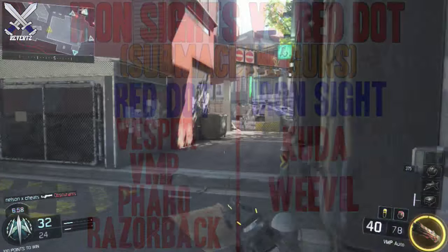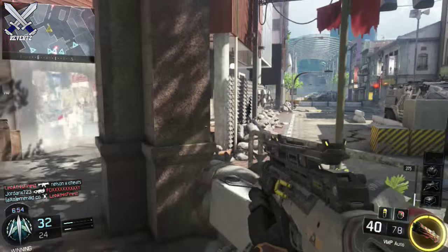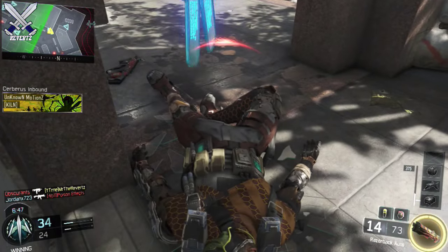For the SMGs that don't need a red dot sight: the Kuda and the Weevil. Both of these guns either have a really good iron sight and the recoil is controllable. For the weapons I have under the iron sights category, don't use a red dot sight — instead use something like extended mags or quick draw, because those attachments will actually help you out more than a red dot sight would.